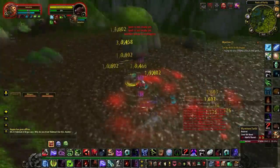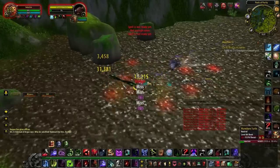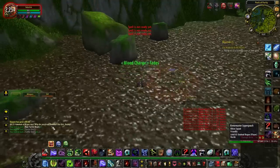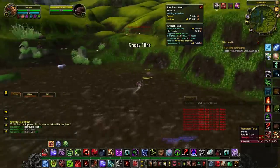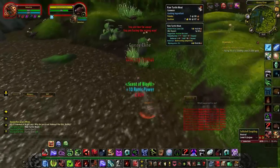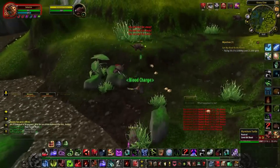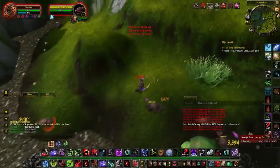You can get more gold per hour here. The reason being is because these turtles drop raw turtle meat. On my server, raw turtle meat sells for around 100-200 gold per stack. I've sold multiple stacks on the auction house and they do sell fairly nicely.